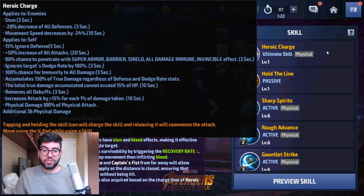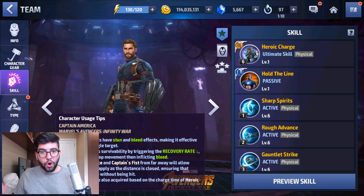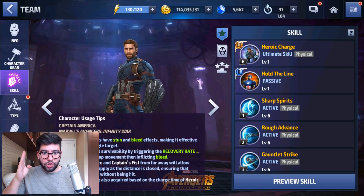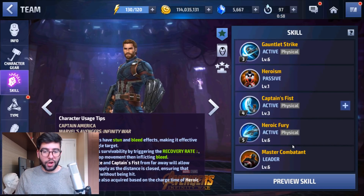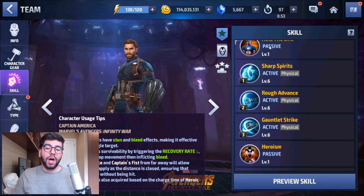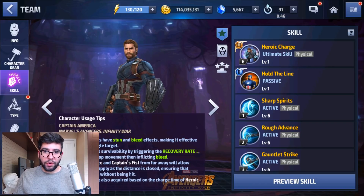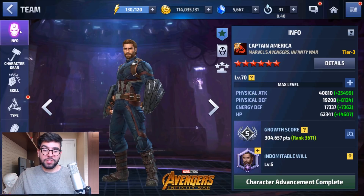His Tier 3 skill also has a lot of buffs. Another good thing about Captain America's Tier 3 is that he has a flexible skill rotation — you can either go rhythmically with 3-cancel-5, 4, 2, 1 and take your time charging up the Tier 3 skill, or you can just spam your skills, because none of his skills 1 to 5 do extraordinary damage. For example, Thor's 5th skill does way more damage than all 5 of Captain America's skills combined, so you could just spam them in anticipation of charging up Heroic Charge faster.